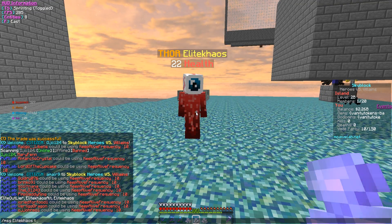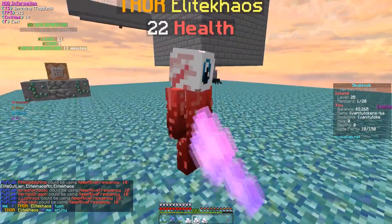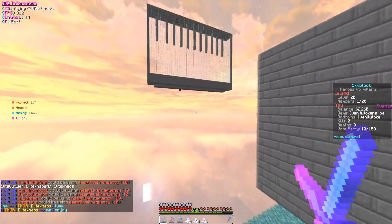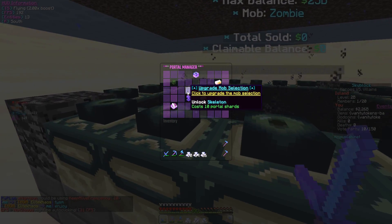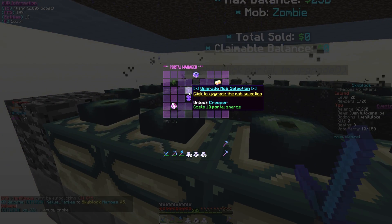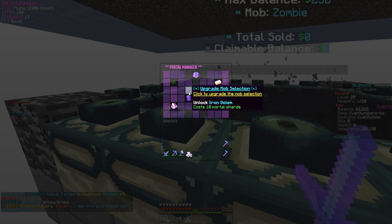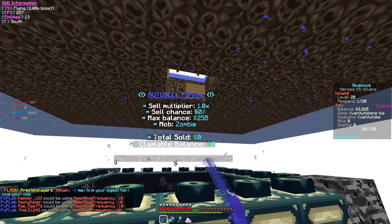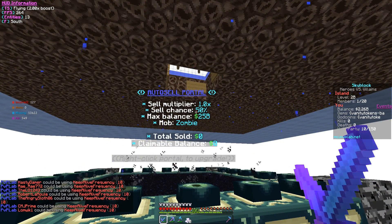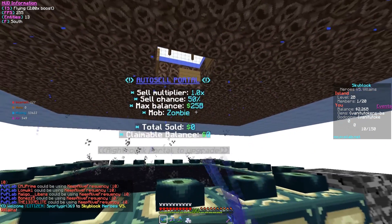Elite Chaos, thank you so much - shout out to this guy because literally we would have been screwed. Now we're gonna fly over here and upgrade this real quick. So now it is upgraded to creeper and we just keep going until we see the witches - boom, unlock - there we go, we've unlocked it. We do not care anymore. The cell chance is still 50%, no cell multiplier, max balance only 25 bill.